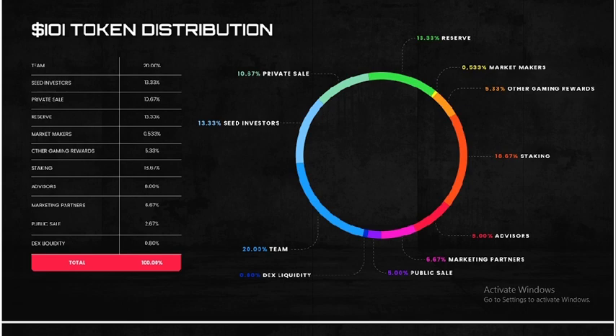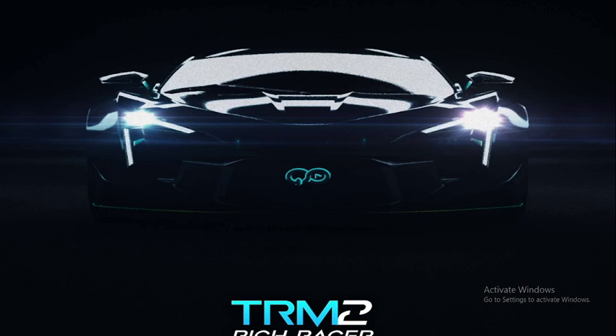The token distribution is as follows: 10.65% in private sale to city investors, 13.23% to the team, 5% public sale, approximately 6% to investors, 16% for staking, and 30.33% reserved for the project. Important links about the project will be in the description box below — check it out to learn more, and thank you for watching.